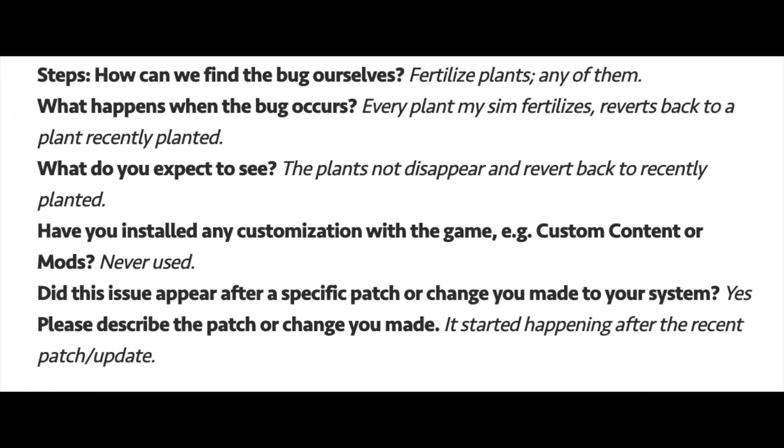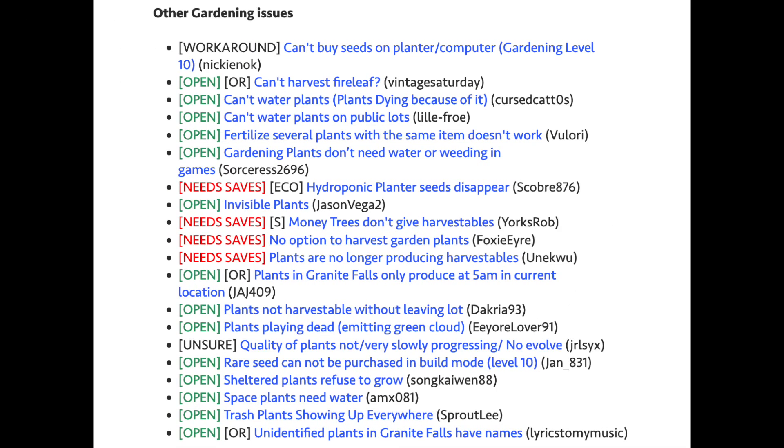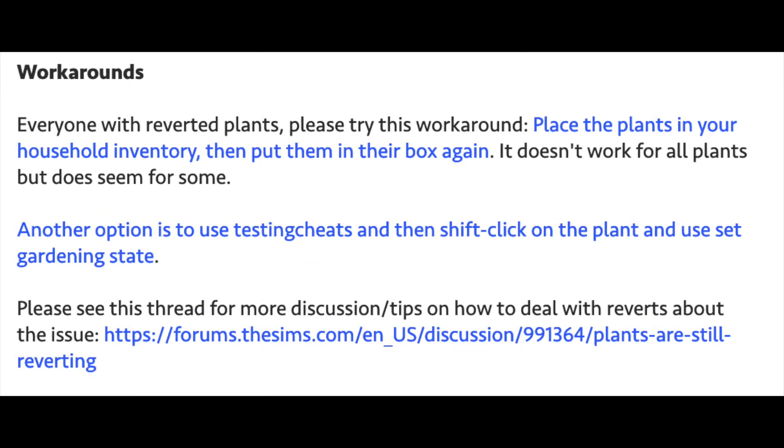Many simmers are reporting that every plant the Sim fertilized reverts back to plants previously planted. The team said they fixed this, but it seems to continue to pop up again, and there's a whole list of gardening issues. If you're having any trouble with harvestables, gardening, or anything else with plants, you are definitely not alone. For reverted plants, there is a workaround: place the plants in your household inventory then put them in their box again, or use testingcheats enabled and shift-click on the plant to set it back to the gardening state.